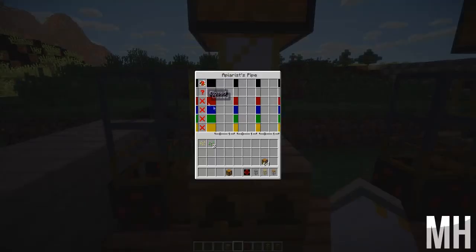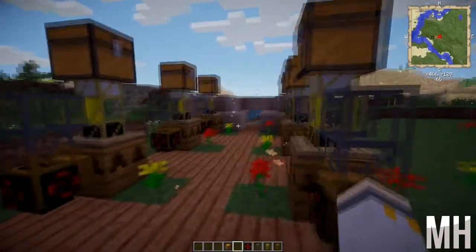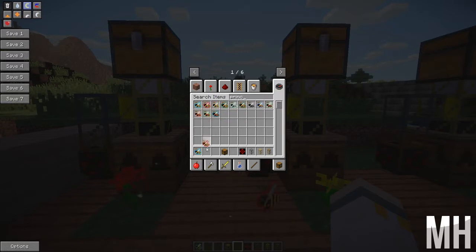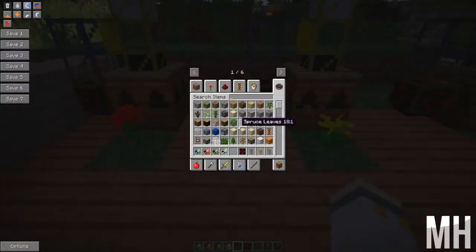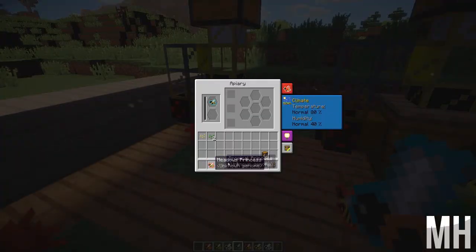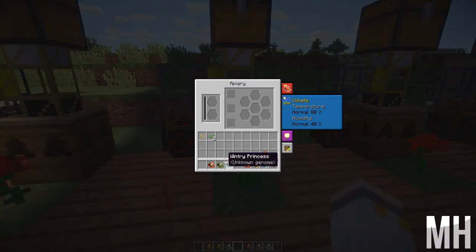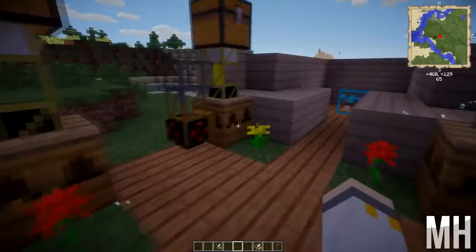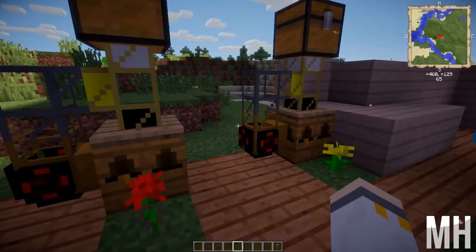That's pretty much it — done! Now if you want to spawn in some princesses, I'll just do one of each and mix and match. We also need some drones, so let's put in one, two, three, four. I'm obviously not breeding them so I don't really care which ones I put together. Once they're done, I'll show you what it looks like in full swing.